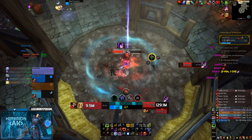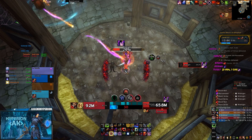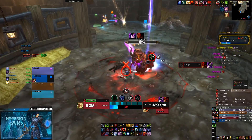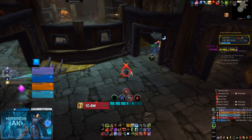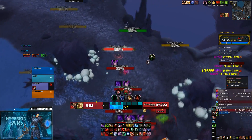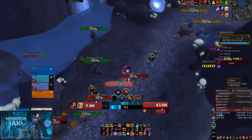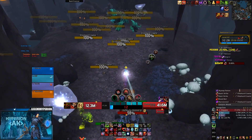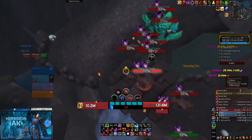Another WeakAura I like to use is the extra equipment sets — this allows you to save more sets than the default Blizzard UI allows. This is especially useful if you're a Blood Death Knight, because Blood DKs can have four to six different sets for Mythic Plus that they alternate between. If you play multiple specs you might run out of space quickly, and this WeakAura just opens up additional set slots when you import it.